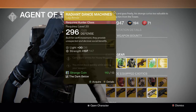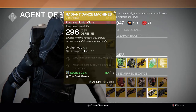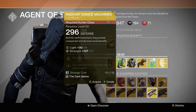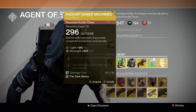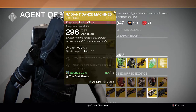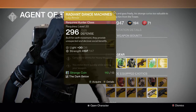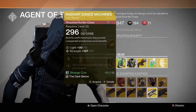Next up for the Hunter we have the Radiant Dance Machines — really cool, and he's never sold these before. Decent strength stat roll. Its perks are carry more ammo for heavy weapons and you move more quickly while aiming your weapon — kind of like the Stalker perk in Call of Duty.